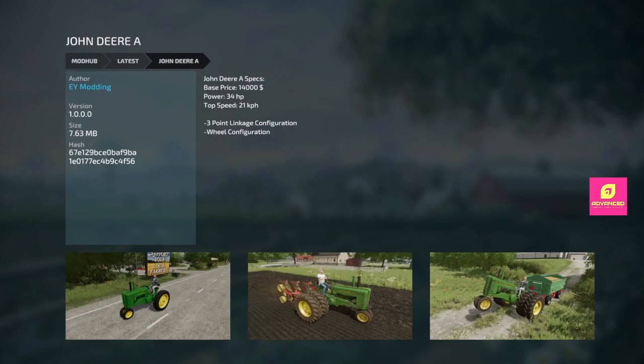Next, and I know a lot of people were waiting for this — the John Deere. 14 grand base price, 34 horsepower, three-point linkage, and a wheel configuration. A lot of discussion about this in the stream today. I think this is going to be a nostalgia pick — 34 horsepower, you're not going to do much except maybe pull a small trailer or run a PTO on an auger or blower. I don't know if that front wheel off the ground is intentional or just fun, but a lot of people are apparently excited about this mod.